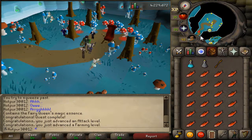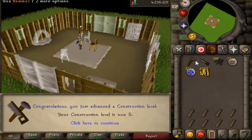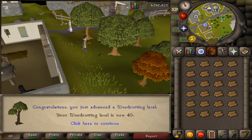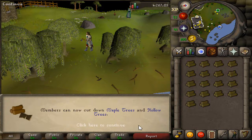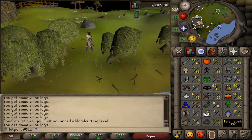Now it's time to unlock the fairy rings. Fairy rings have been unlocked. 40 woodcutting has been hit — we're going to get 45 for maple logs for that quest. I think it's Eyes of Glouphrie — the one where you get runecrafting experience. We hit 45 woodcutting, unlocked maple trees. But yes, now it's time for Monkey Madness. Let's do it, guys.